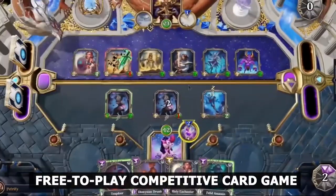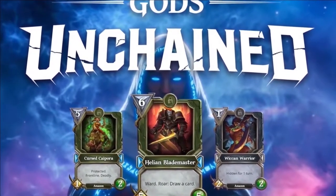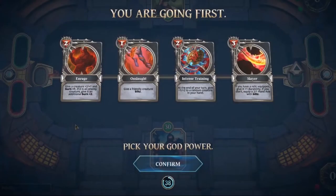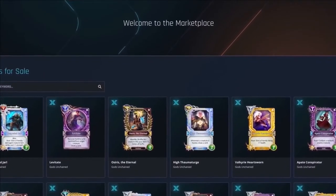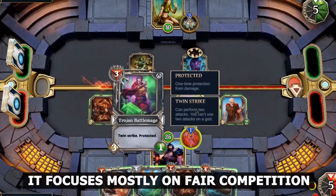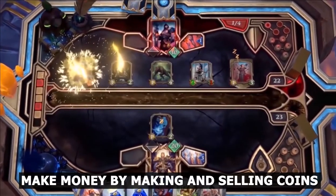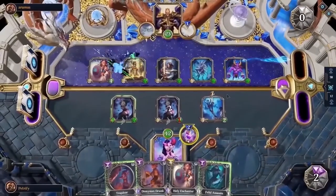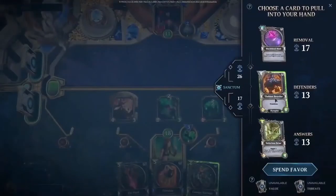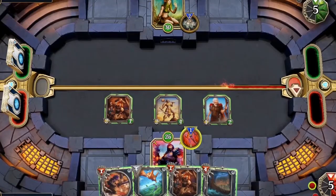Number 9: Gods Unchained. The free-to-play competitive card game Gods Unchained is all about creating great decks and employing fighting tactics. You can compete in arenas, win and gather cards through matches, purchase and sell cards in the in-game market, and create a deck to top the leaderboards. You may play without paying a cent — it focuses mostly on fair competition, not pay-to-win. To make money, you'll need to list your cards for sale. The higher the quality of your cards, the more expensive they will be, and depending on your cards, you may be able to make a fair profit if you find a buyer.